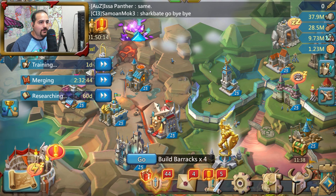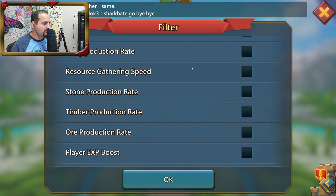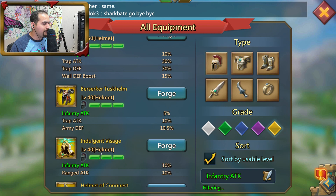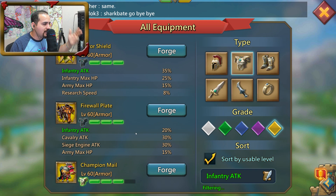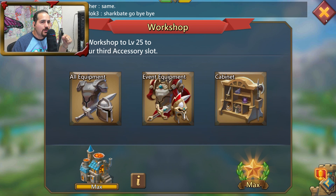Now let's go into the in-game Lords Mobile gear filter. Go to all equipment, select the helmet slot, scroll down and select infantry attack — it organizes gear from highest to lowest infantry attack. The Beast Helmet tops the list, followed by the Shadow Helmet and Berserker Helm. If you want to stay cheap, Indulgent Vices gives 10% and nobody will care too much. For chest, the Terror Shield or Firewall Plate are your options. Always maximize one troop type.